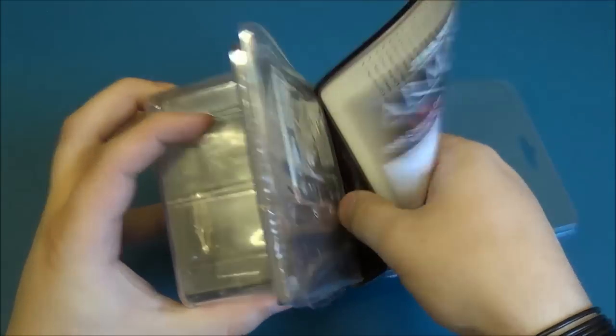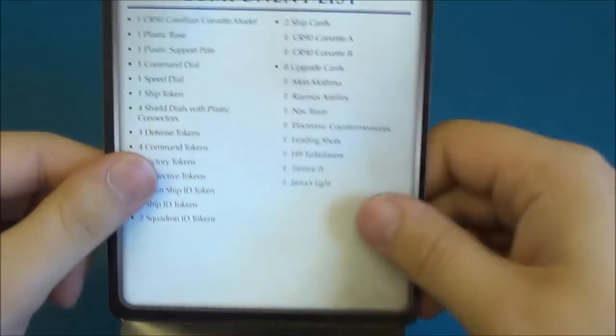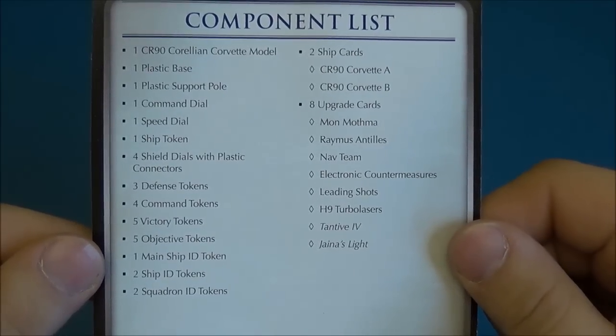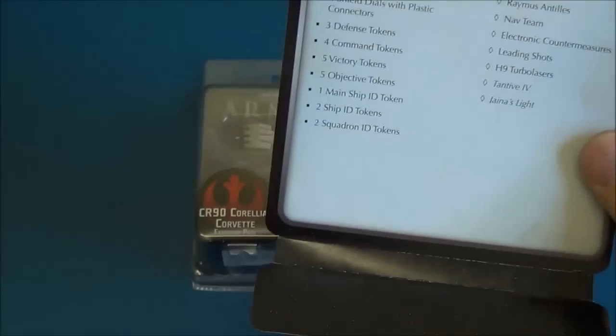This is in clamshell which I have cut earlier to make it a bit easier to get into. We'll just dive right in. We have here the component list, which shows you everything that you get in here. Along with the model you get quite a lot of components, and especially those upgrade cards, which we'll go through shortly.